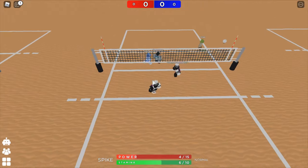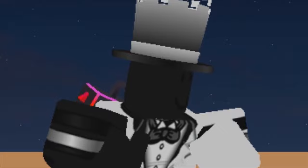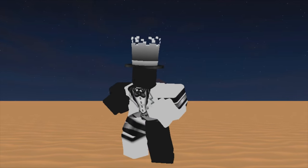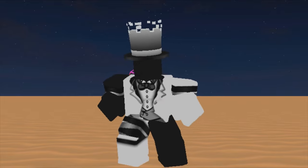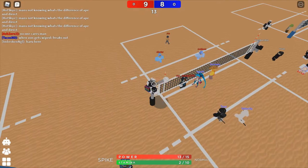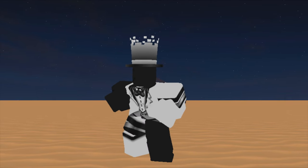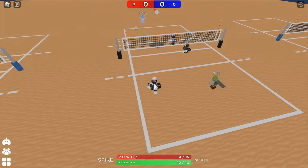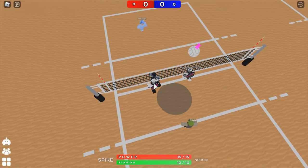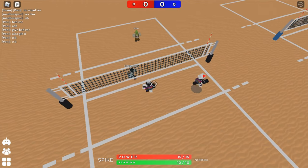Positioning yourself is an important part of spiking. You must always remember that not every receive or set is perfect, so you need to consider where the ball is landing and where it's going after the set. Say you're using an 8 set power and want to do a semi-quick — if you position yourself without considering where the receive went or where the ball was set, the ball will most likely go behind you. Always adjust to the antenna and you'll be fine.